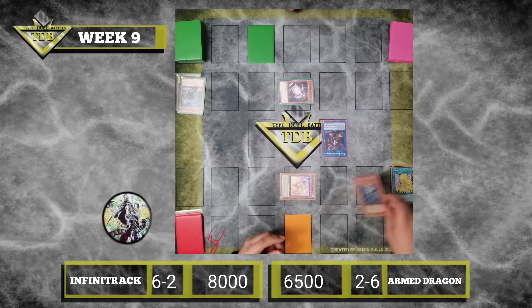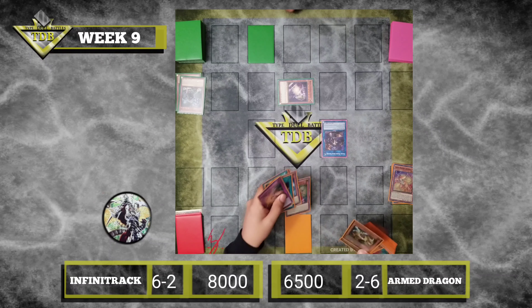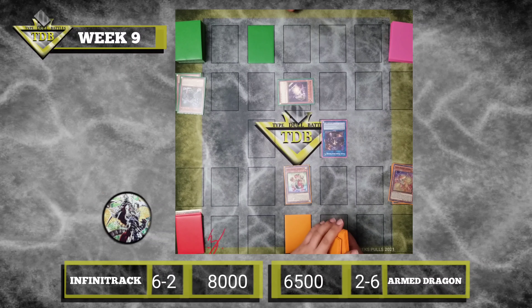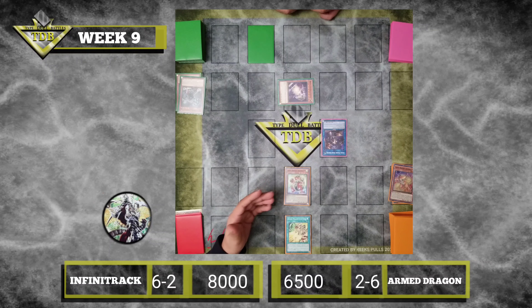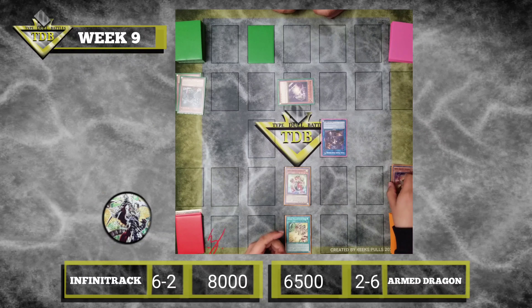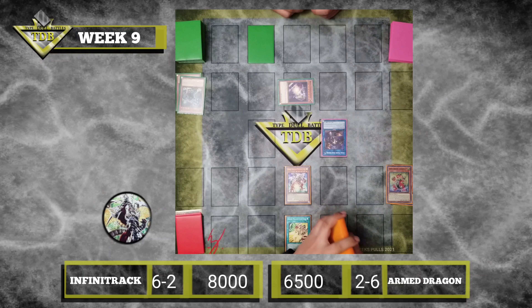I will send Montage Dragon to the graveyard, which will allow me to unlock the montage — it sends him to the graveyard — to special summon level 4. I'm going to activate my Arm Dragon Lightning and activate the effect. I can target one Arm Dragon monster I control and activate one of the following effects. I'll activate the second one to add one Arm Dragon monster with an equal or lower level to my hand. I will add level 3 back to my hand, then activate level 5's effect — send level 3 to the graveyard to send 5, then 3's effect: Special Summon 7, and Arm Dragon's effect lets me draw.